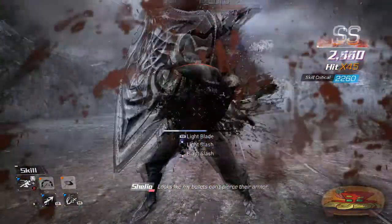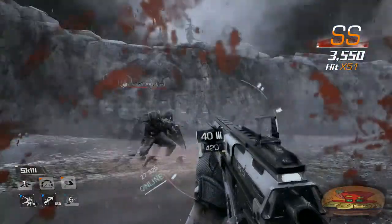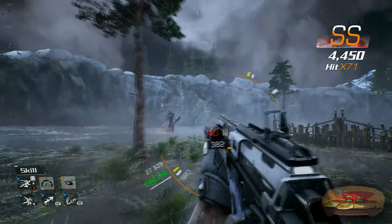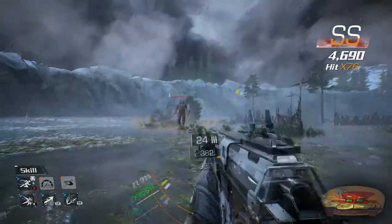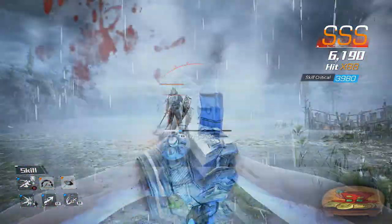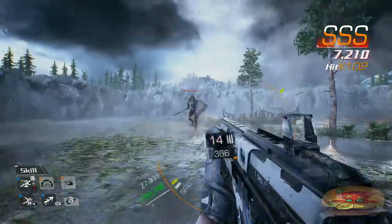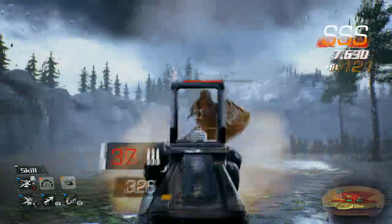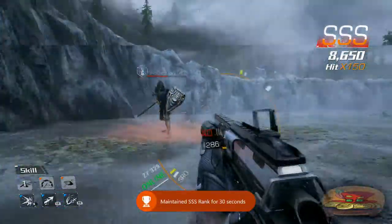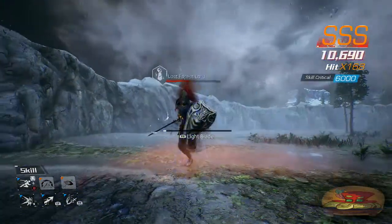Just teleport. How am I supposed to dodge that? I tried blocking and the EMP. It's supposed to knock him into the air. Oh, you got an SS though! Did he just range me? A lot of the enemies seem to just have the same stuff you do, but with significantly more health. Maintained SS rank. He's even lost Forest Lord. It really does just feel like Dark Souls.